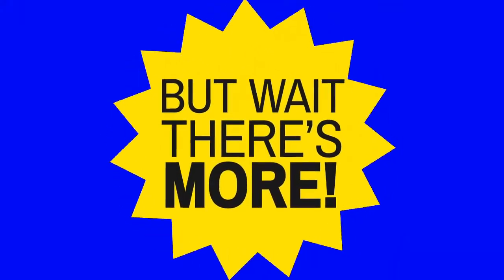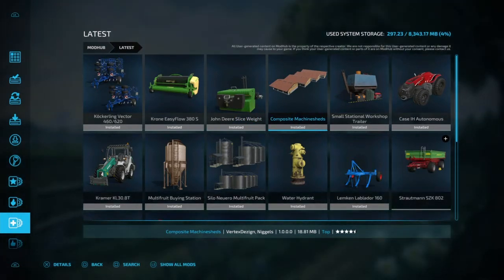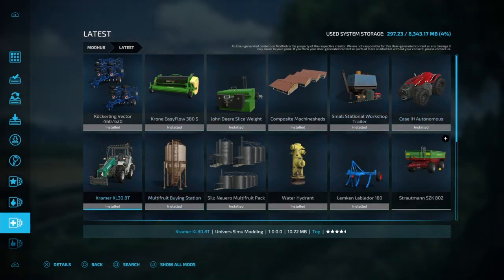All right, over at the mod browser: we've got the Victor 460 and 620, the Krone Easy Flow 380s, the front weights for the John Deere, composite machine sheds, a small station workshop trailer, the autonomous tractor that's not fully autonomous, the Kramer, multi-fruit buying station, multi-fruit pack silos, and a water hydrant.